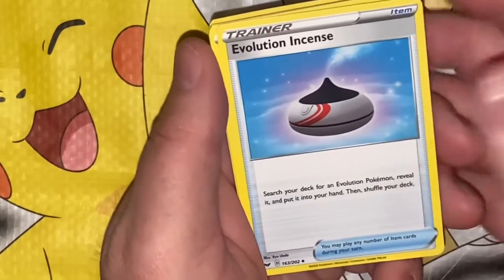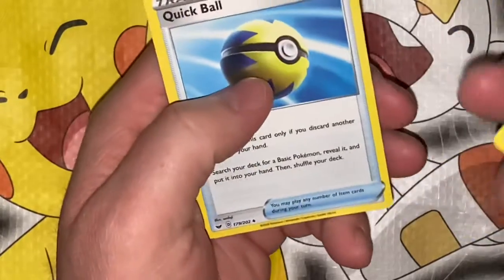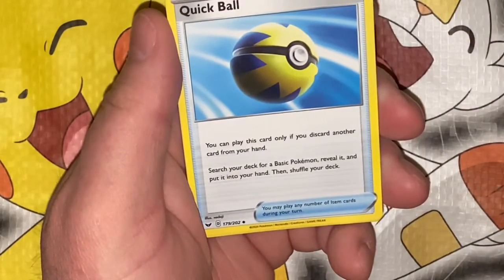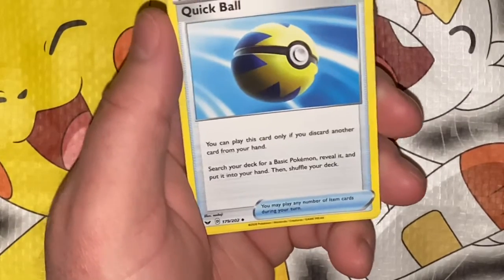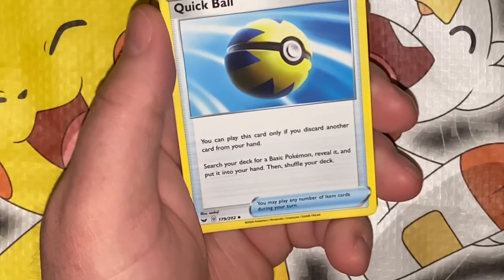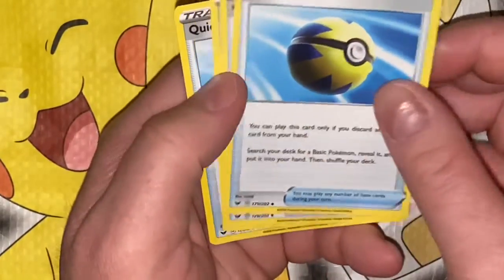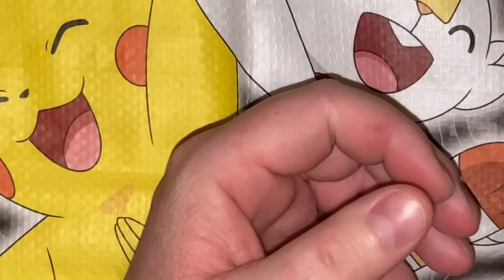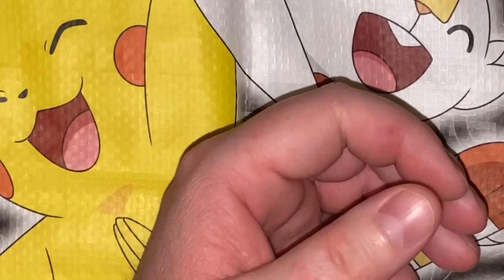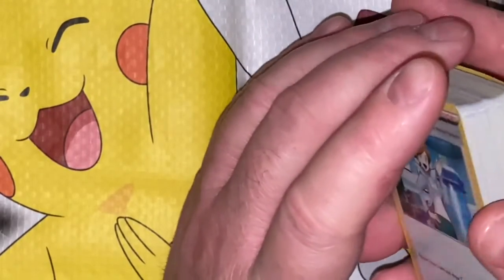Evolution Incense: search your deck for an Evolution Pokémon, reveal it, and put it into your hand, then shuffle your deck. You can't even evolve your Pokémon — you just put it in your hand, stupid. Quick Ball: you may play this card only if you discard another card from your hand; search your deck for a Basic Pokémon, reveal it, and put it into your hand, then shuffle your deck. It's basically a trade — get rid of one to get one.